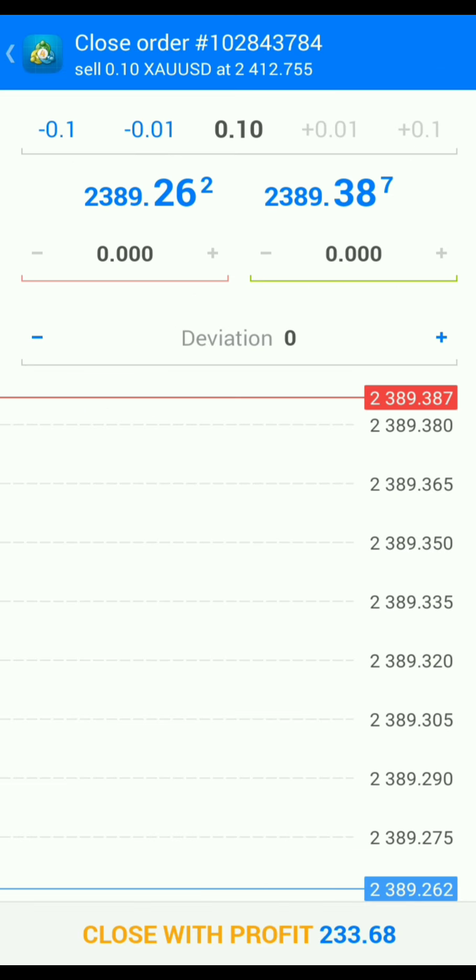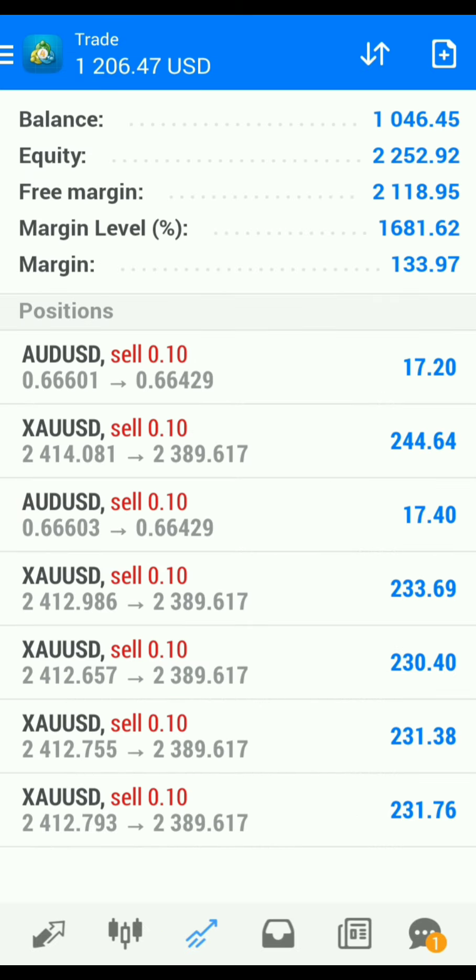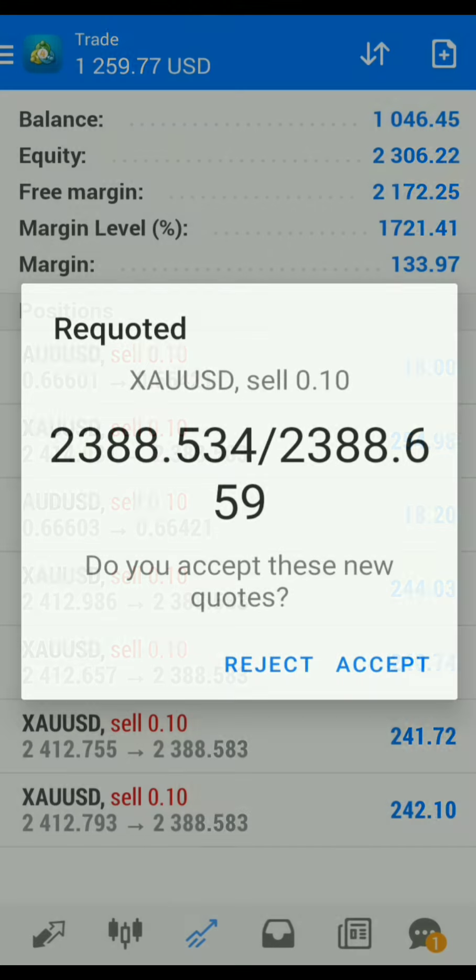What we do best first is opening positions, and what we do best second is taking our profit off the table. So I'm going to take all my profit off the table and get all the way to 2K.